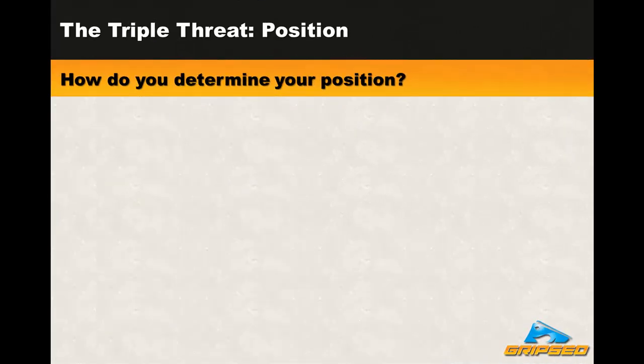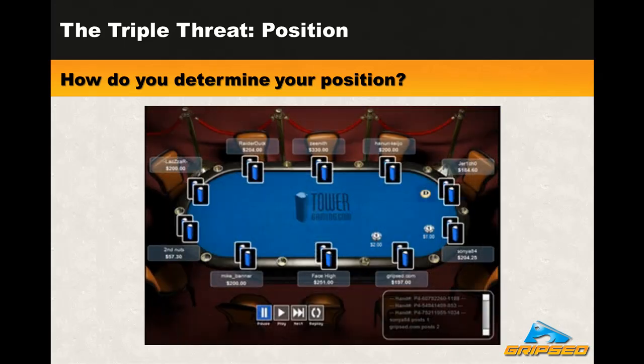So how do you determine your position? Your position is defined as your location relative to the button. In online poker, the button is typically a circle with a D on it. In live poker, the dealer button is typically a white button with the word 'dealer' written on it. The button moves around the table every hand in a clockwise fashion so that everyone gets position an equal share of the time. In Hold'em and Omaha, your position is also a factor of your location relative to the blinds. A picture is worth a thousand words, so I'm going to slow down on the talking and let these graphics here do the explaining.